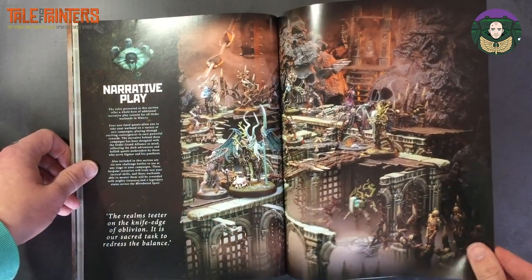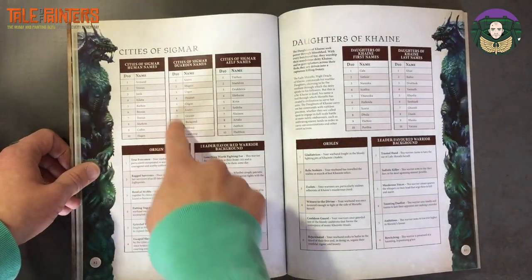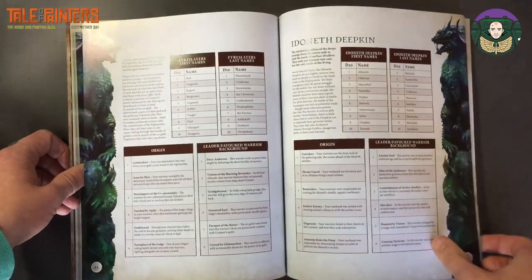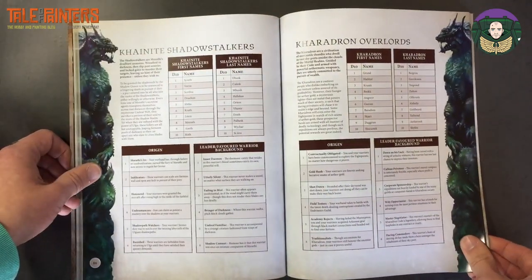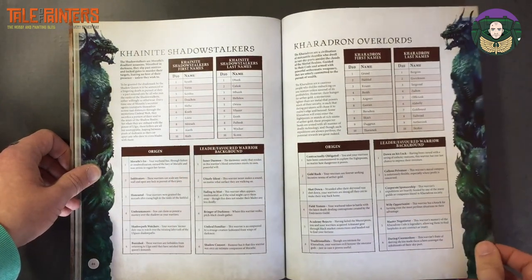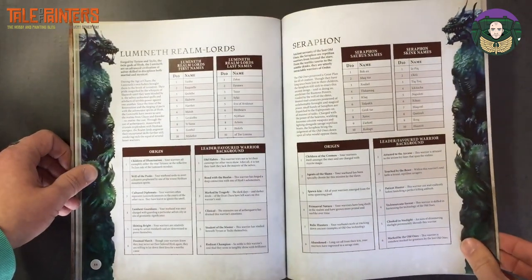And that's it for Order. Then you go into Narrative Play. You get Name Generators, Origin, Leader, Favour, and Background for each of the factions. I think this is a reprint from the Warcry core book.